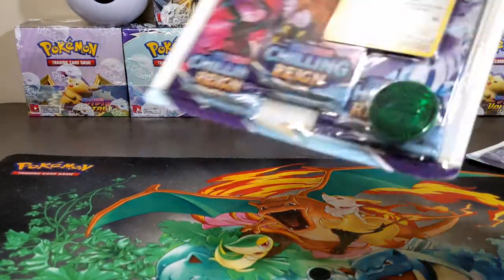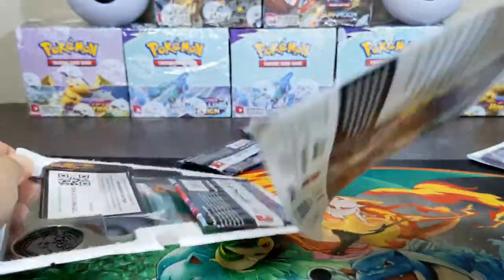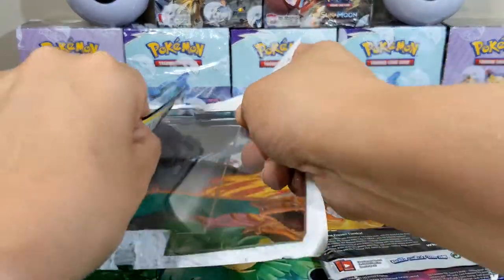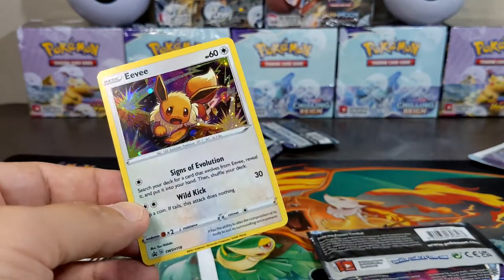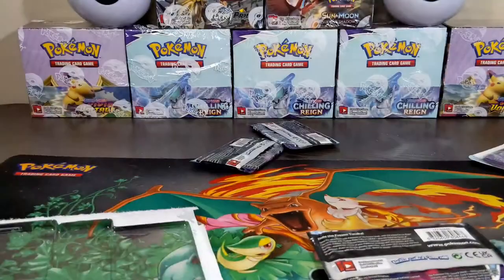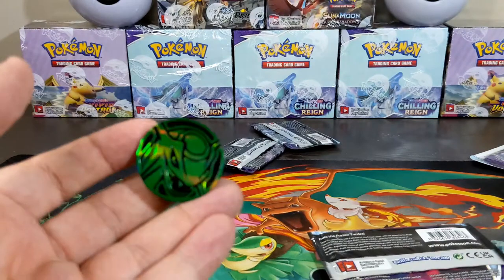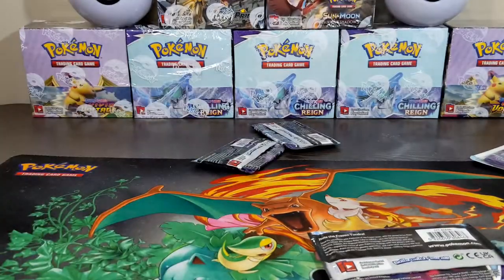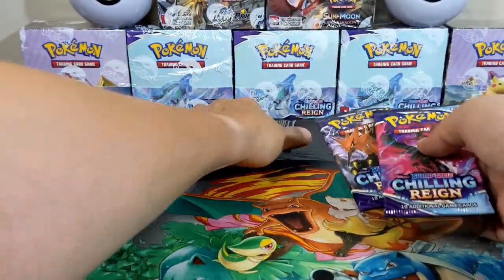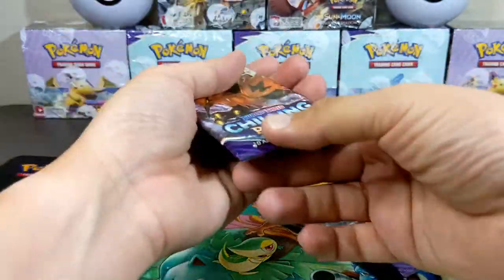Alright, into Chilling Reign three-pack blisters — let's see what we get. Still in search of a Blaziken. You do get a nice little Eevee holographic promo Black Star. Any swirls on this guy? And that's your code card. And we got a nice little Rayquaza coin. Here's an extra code card while you guys are waiting. All right, so we get three packs on this one — and to start off we got the Bird Trio. Lucky — start off with Zapdos!